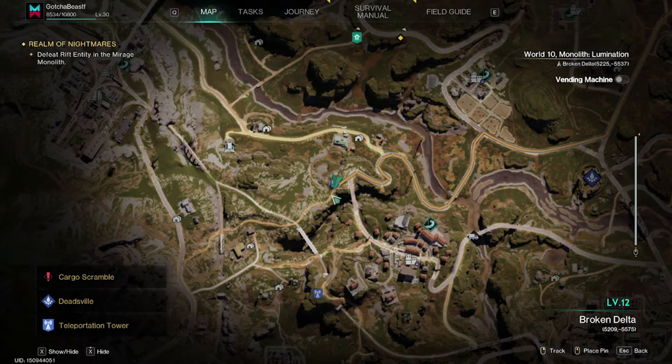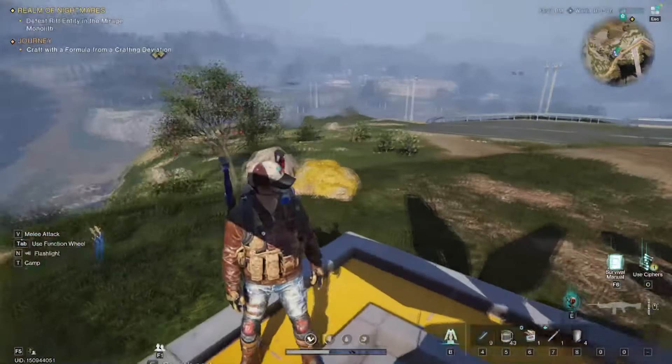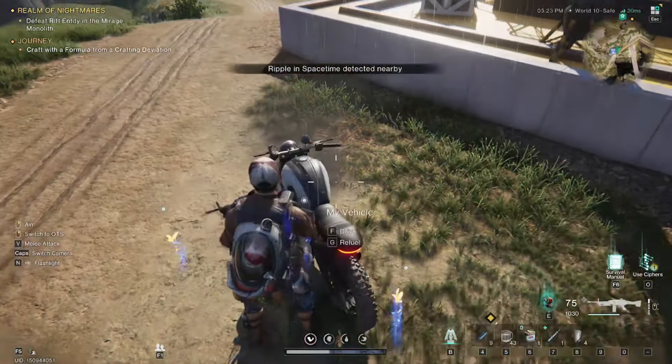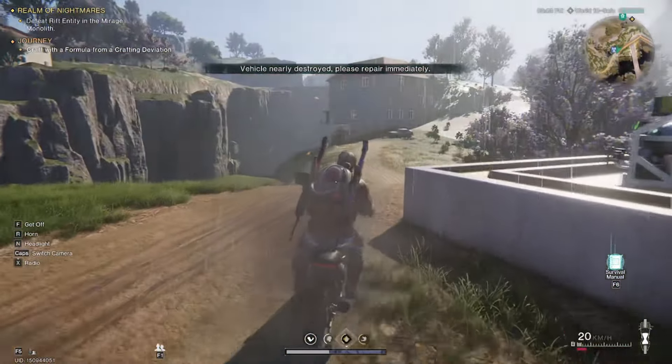First things first, the main tip here is — we are located just outside of the Broken Delta Monolith, like to the right of it. There's a second teleport tower to the right of the Broken Delta Monolith.